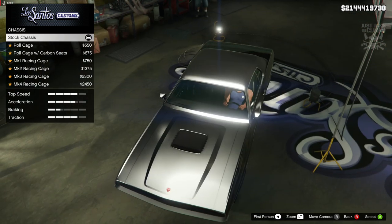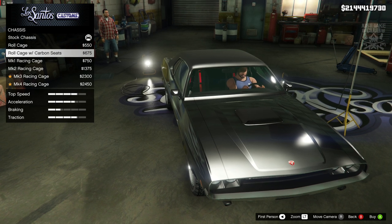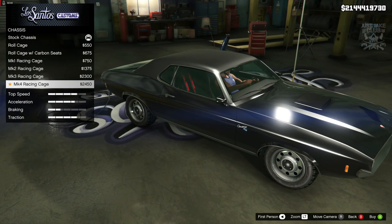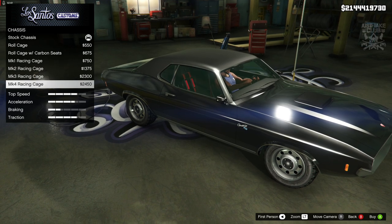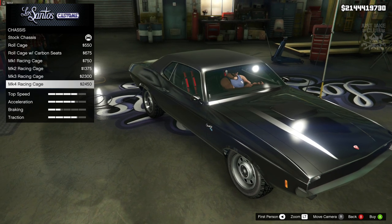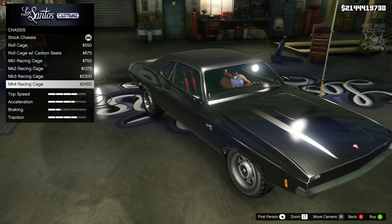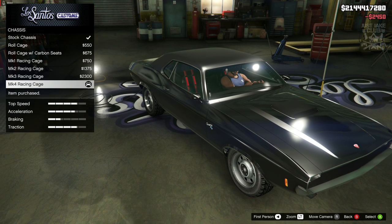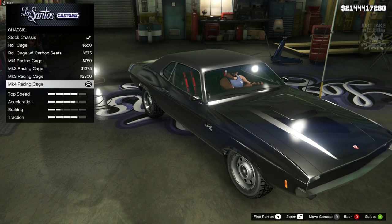For the chassis we are going to get a roll cage. It looks like the movie car has bucket seats on the inside with red straps, so we'll need to go with bucket seats with red straps. I'm going to go with the Mark 4 racing cage because those seats look the nicest. You can alternatively go with a Mark 3 if you prefer, but Mark 4 is the one for me.